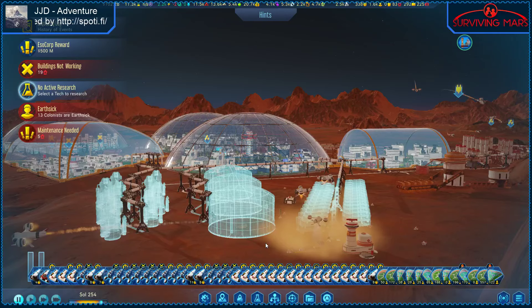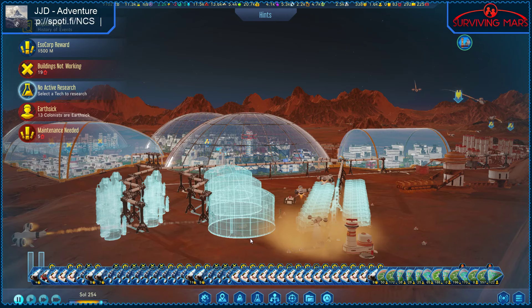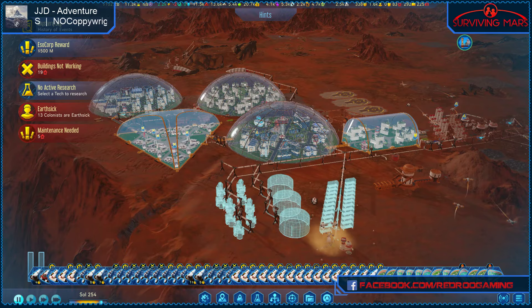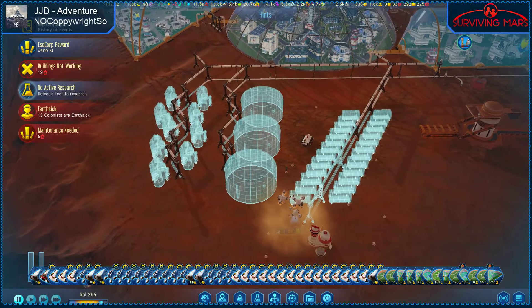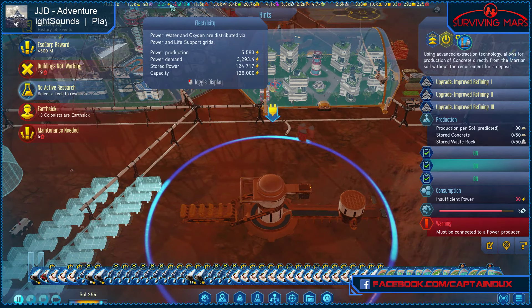Hey, howdy howdy and welcome back to another episode of Red Roo Gaming. We are back here once again in Surviving Mars. Last episode — it's been a few weeks — we built a couple of domes in the last couple of episodes. We've also started building this moxie plant based on the fact that not much of it's built. We also placed this down, which is complaining it doesn't have power because we are in a power shortage.